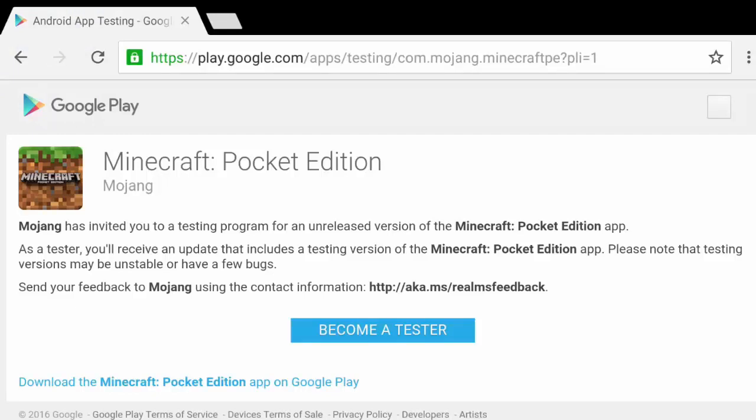When you follow the link, you'll come to a page that will say Mojang has invited you to a testing program for an unreleased version of Minecraft Pocket Edition. Go ahead and press 'Become a Tester' and make sure you're signed into your Gmail or Google Play account.